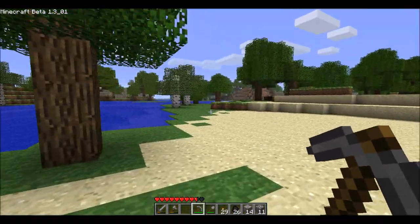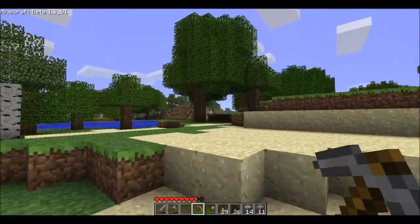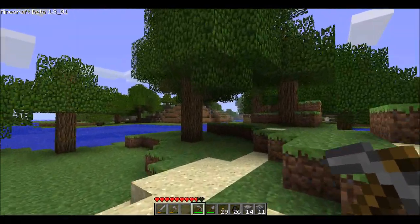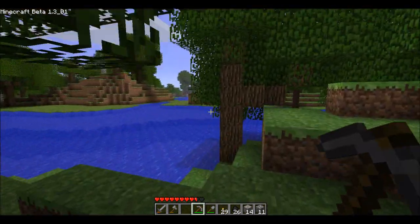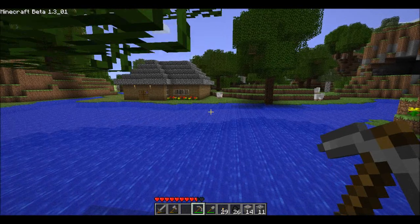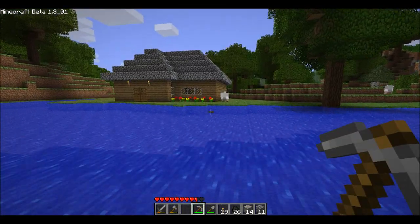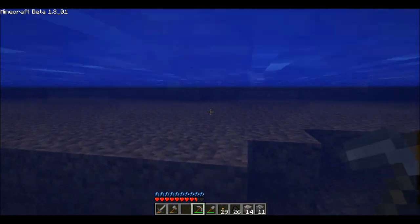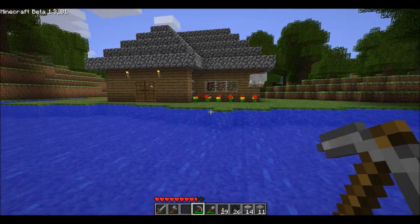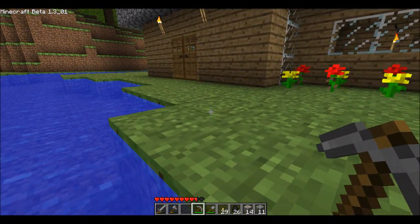I've got a spider and I want to get a string so I can make a fishing rod for a more steady food source. Because while I do have a lot of bacon, that's only a short supply and I'll have to go out searching for more pigs. But if I get a fishing rod, I can just come out here, cast a line, and get food kind of instantly. And I like my timing — I get home just as the sun starts to go down.